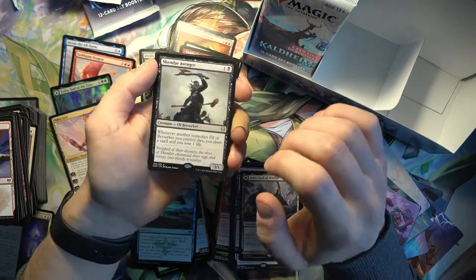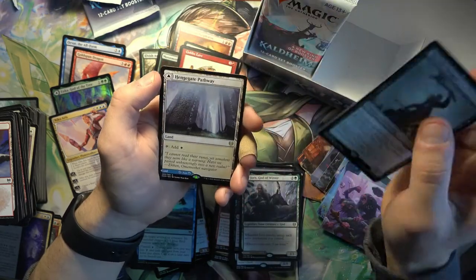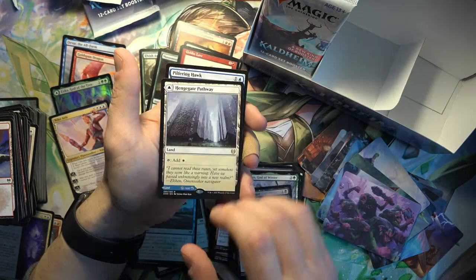Skemphar Avenger - kind of similar to something like Midnight Reaper, with it drawing cards for creatures dying. And the Azorius Pathway - nice, first Pathway. Pretty good pull.